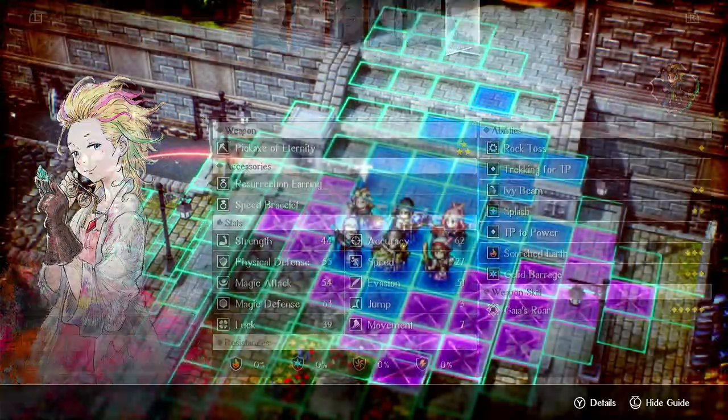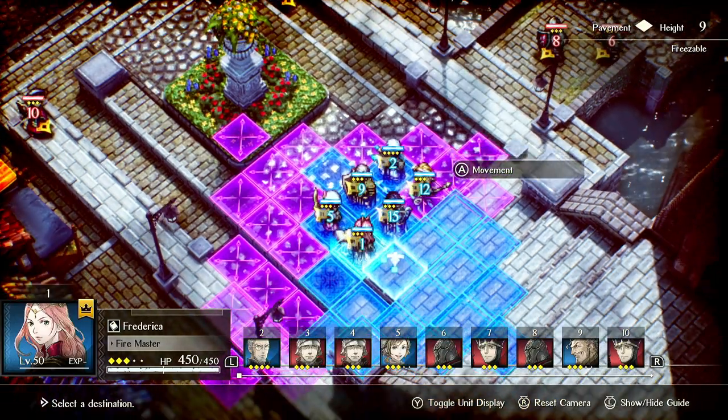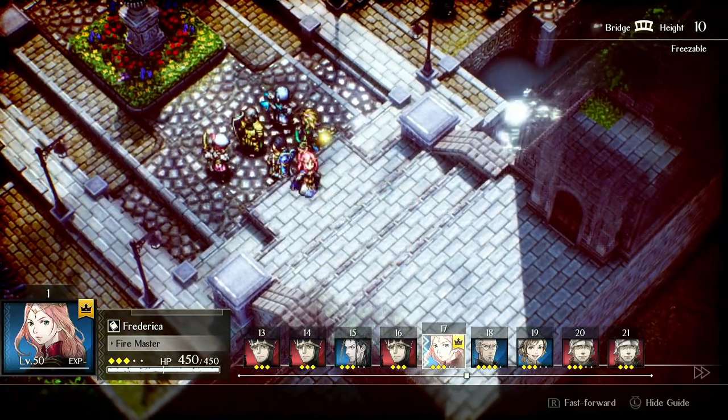She works really well with Corentin, who I'm running in this match. The reason for this is he creates a ton of ice tiles, which allows her to spam Jellid Barrage. It's really simple why that's good.